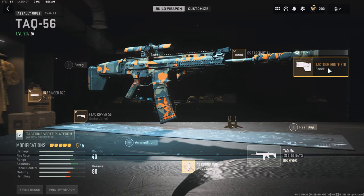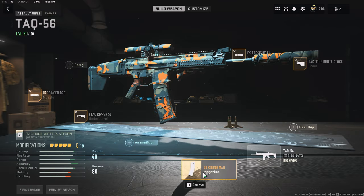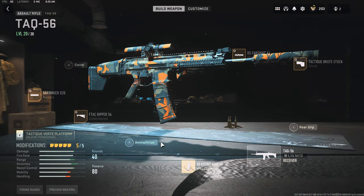I go with the TATIC root stock, tuned for aiming idle stability and aim walk steadiness. That way if you're coming up to a target and you go to ADS while still walking, you want your shots to be accurate. 40 round mag — I wouldn't do anything less. 60 might be better but I don't want to slow this gun down too much.